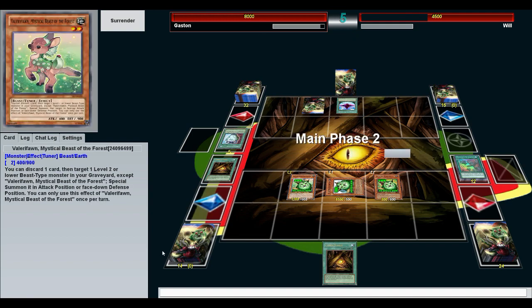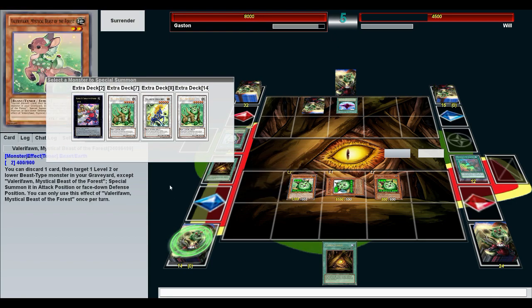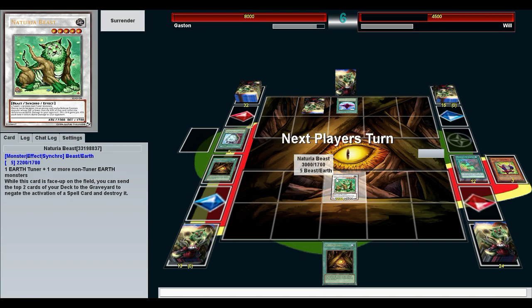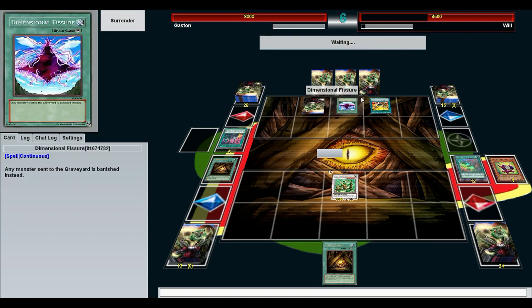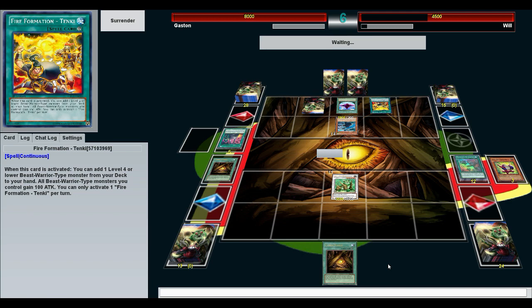Dimensional Fissure — that might have sucked if I didn't already have so many. Actually, that might prevent Naturia Beast from activating its effect — if I can't send monsters from my deck to the graveyard I can't activate that. It's a good thing he just happens to have Dimensional Fissure in this deck. He got the one that can just send stuff back to my hand, which means I don't have a chance. No chances.